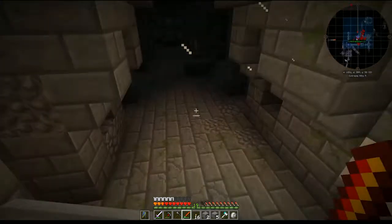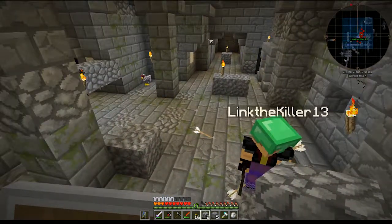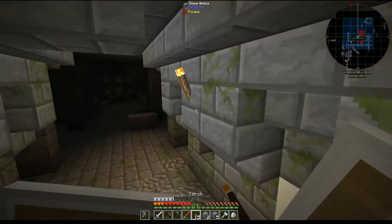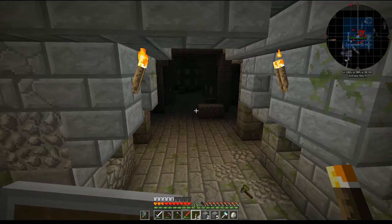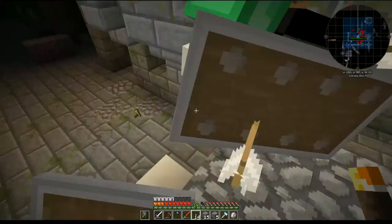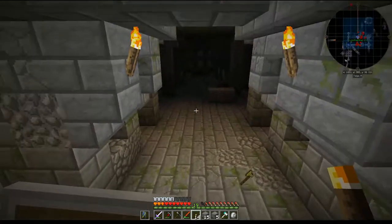I bet you there's spawners in all these rooms, dude. Do you have any blocks? Just start breaking the walls. How did a chicken get down here? You want me to try it? I'm gonna yolo it — wait, no. Make a way away so you can get back.